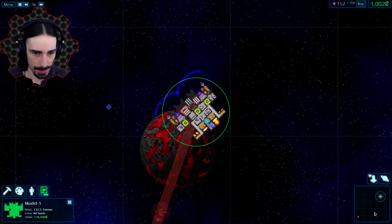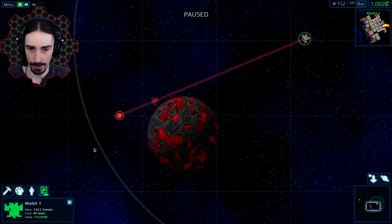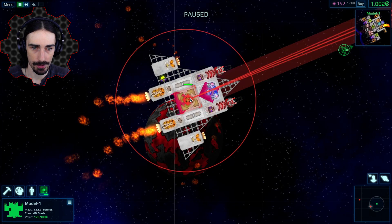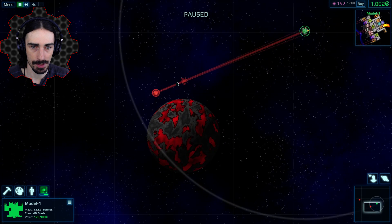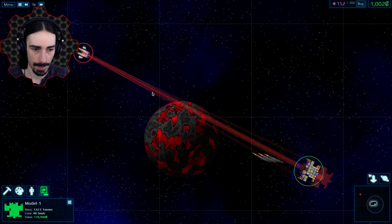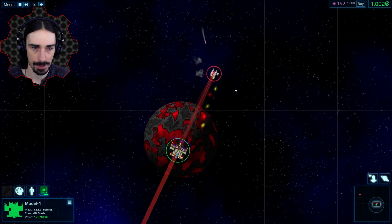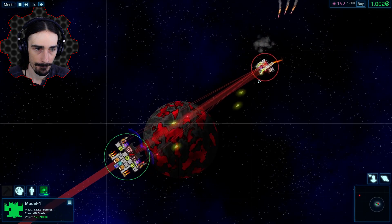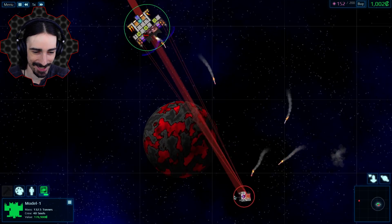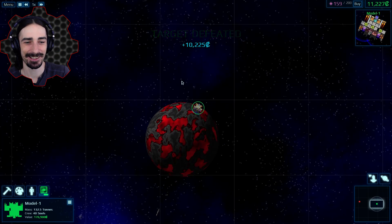We've got two more ships here — let's attack this one and clear out this planet. These guys are close to each other, which makes me uncomfortable. This guy has two lasers and no point defense so we're just going to keep our distance. There go our missiles. Move backwards — keep your distance! We're golden. He has no idea what's going on, he's just getting knocked all over the place. That is hilarious — target defeated!